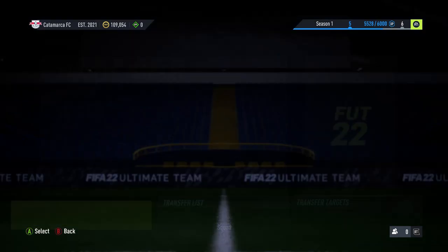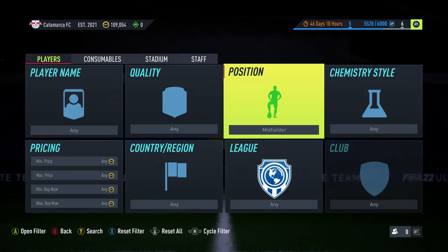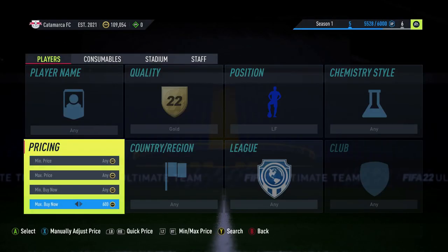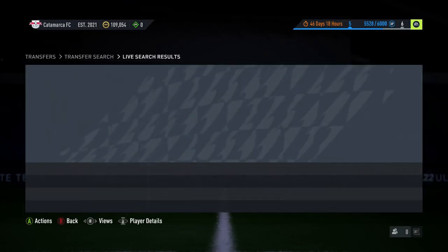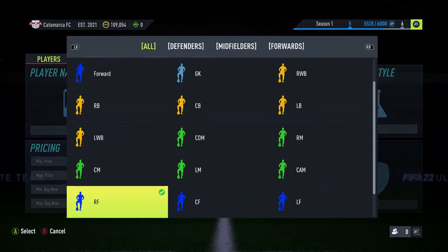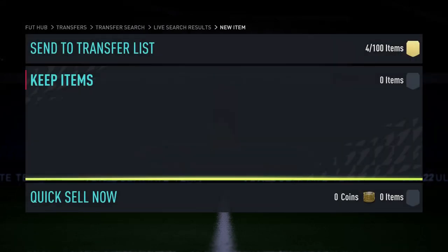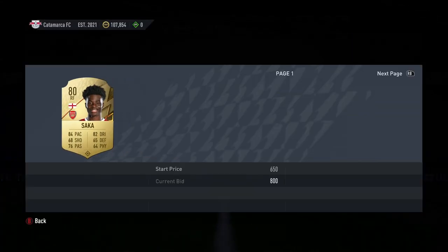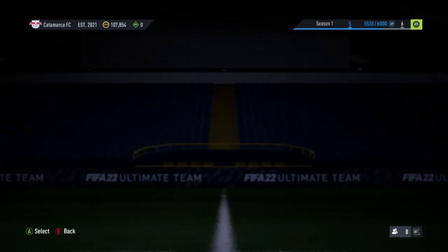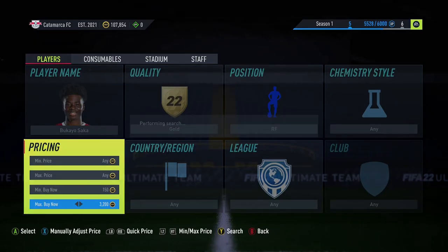Finally I'm going to show you one more method — the Left Forward / Right Forward method. Put in the position Left Forward, then set gold. Check the prices — they're about 1k and you don't want to buy those. Left wing is already around that. Right Forward is about the same. But look — Saka is definitely worth buying here. It's listed as Right Mid so this is actually going to be a sick profit. I'm aiming for about 2.5k.